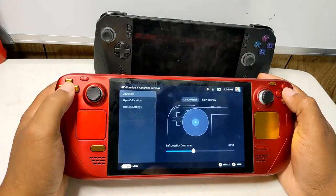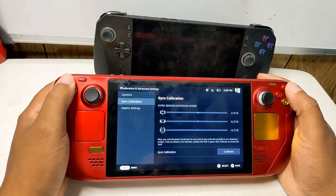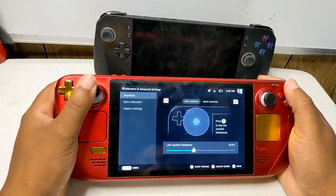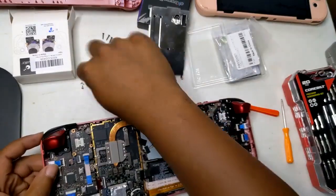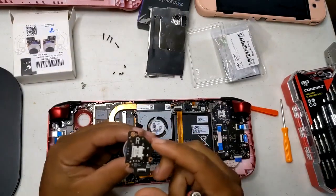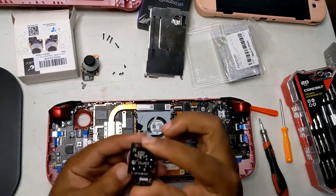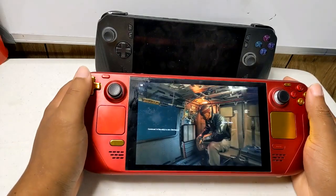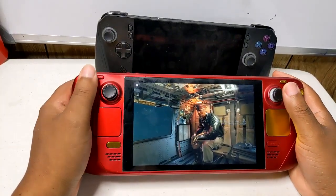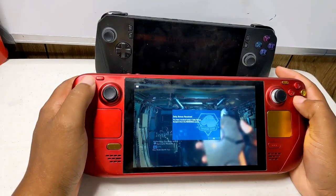A new Proton Experimental update was also released with a solid amount of new game fixes. ScarQuest is now playable, while regressions were fixed making Knights of the Old Republic, I Expect You to Die, and Moero Chronicle playable again. There is also a fix for Dragon Age: The Veilguard displaying a warning, keyboard input for Rivals of Aether 2 is working again, the Hard Reset Redux crashing issue on AMD GPUs has been fixed, and Dark and Darker can now be fully played again after the latest update broke it.